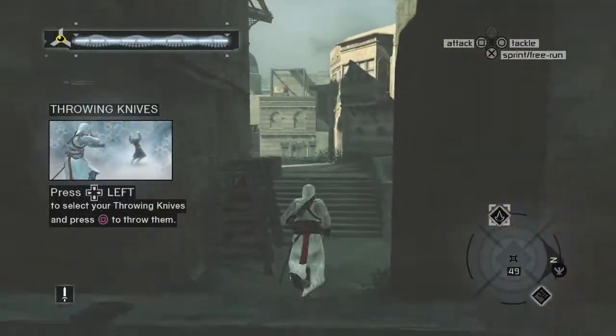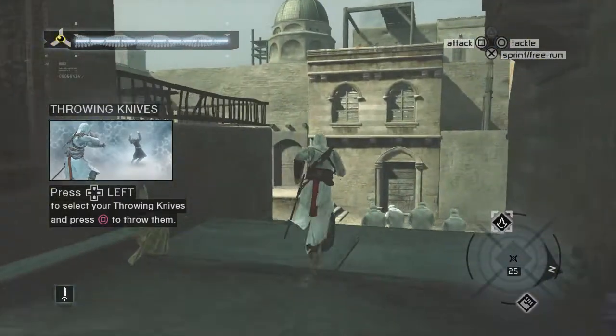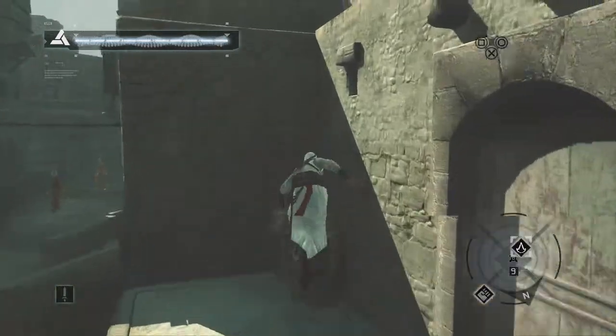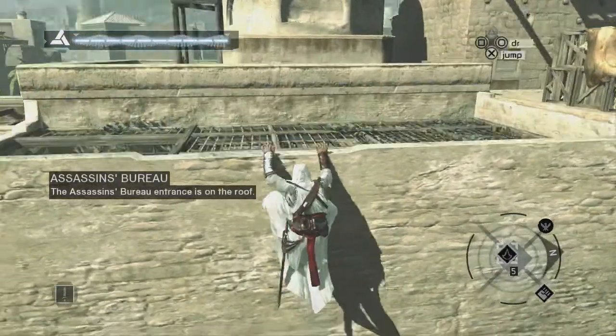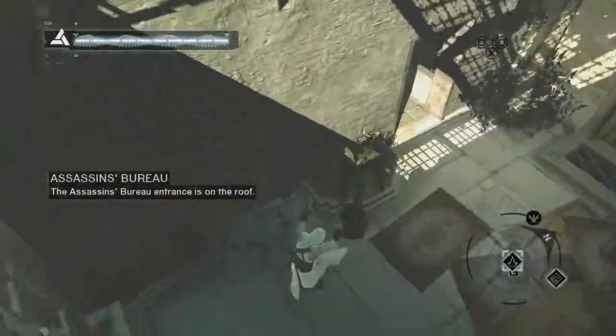Oh yeah, I forgot we've got the throwing knives now as well. Like I said when we unlocked them in the last episode, I'm probably not going to use them — they're not really the type of thing I use very often. Right, the Assassin's Bureau — we are here. Let's drop in on our friend.